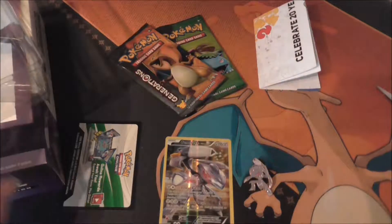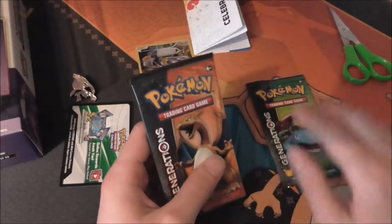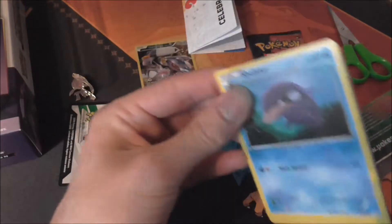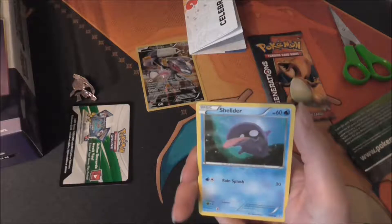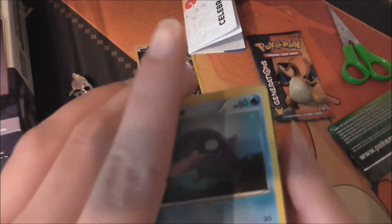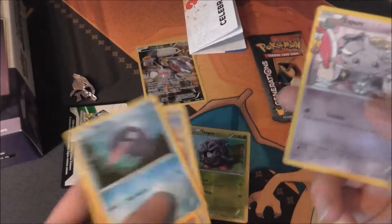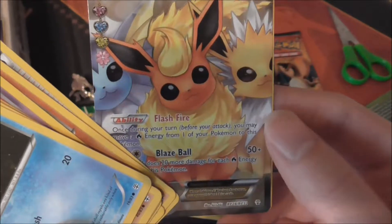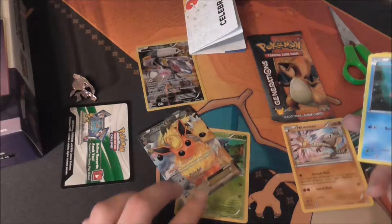You get two Generations packs with this. Generations has probably been one of my favourite things this year. First pack — you don't get a TCG Online code with Generations packs, only in collections do you get that. Let's see what we get: Shellder, Machamp, Energy, Meowth, Tangela Reverse, Espeon, Machoke, Team Flare Grunt, and a Flareon EX from the Radiant Collection, plus a Hitmonchan Rare. I've pulled so many Flareon EXs, but it's always nice to get a Full Art Flareon EX.